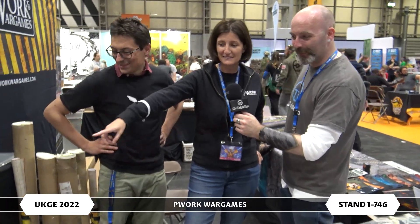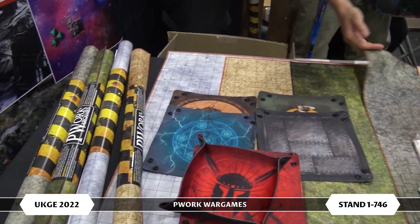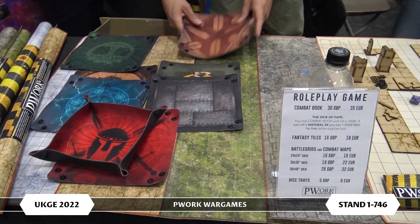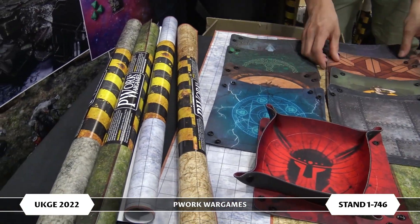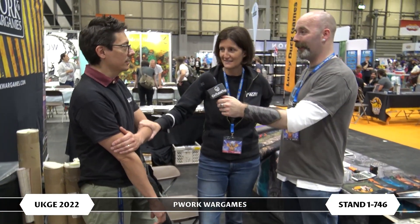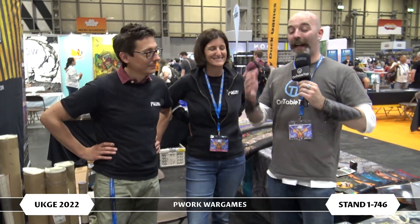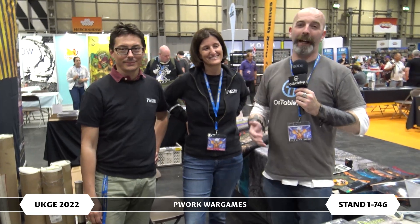We have different landscapes and settings: ice, desert, forest, dungeon, and dice trays with a lot of different designs. To find P-Works in the hall, their booth number is 746. Make sure to come and check out P-Works — they make some amazing stuff, from terrain to mats to dice trays. You name it, they probably have it for you.